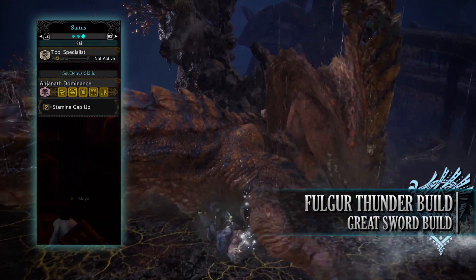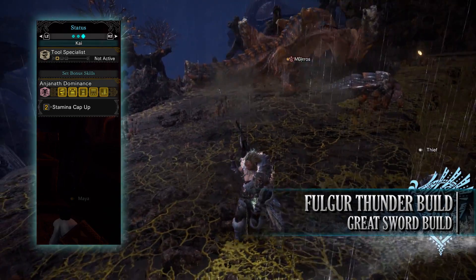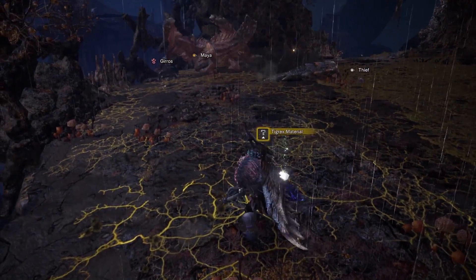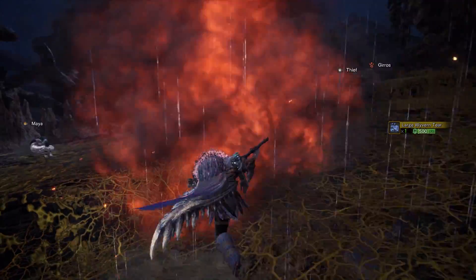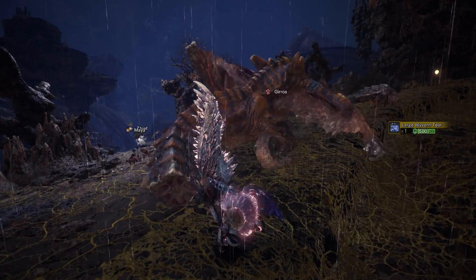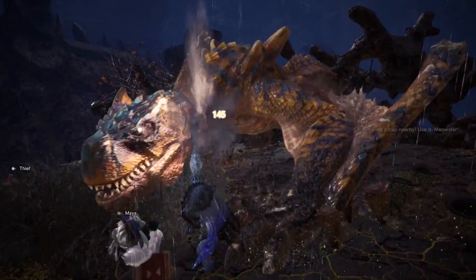Finally you'll have the Anjanath Dominance set bonus, Stamina Cap Up, increasing our maximum stamina to 200 after taking all your relevant consumables. So as you can see this is an elemental build that is more DPS orientated than the Beotodus Ice build. Of course this means you have to take into account a monster's elemental weaknesses so it's not a universal build. But nonetheless if a monster is weak to thunder then this build tears them down quite quickly.